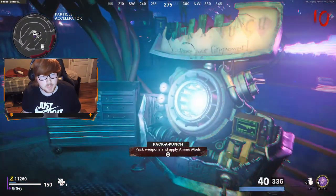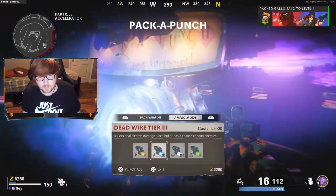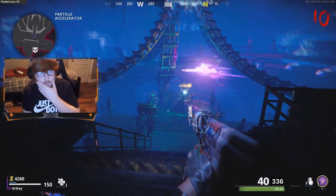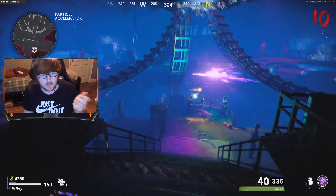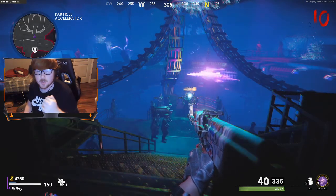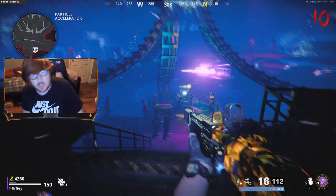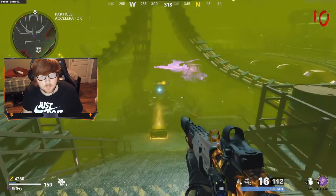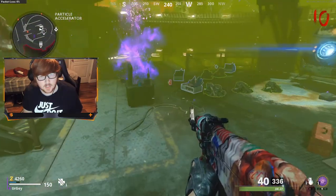It pretty much gives you a guaranteed at least tier two damage gun. You can get the Ray Gun out of the box, and you can get legendary weapons out of the box that are already fully maxed out, except of course Pack-a-Punch. If you're having trouble killing the Megaton guy, your best way is to have the Gallo, pack it, and get Dead Wire.